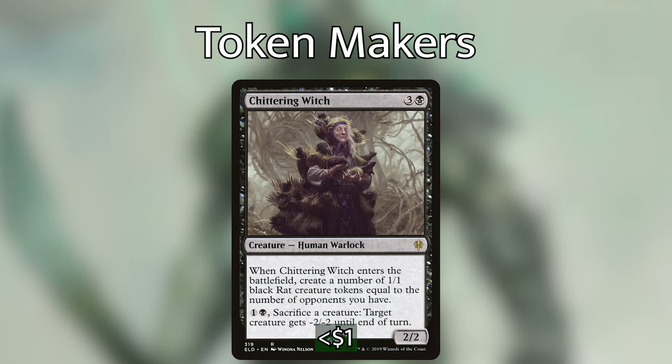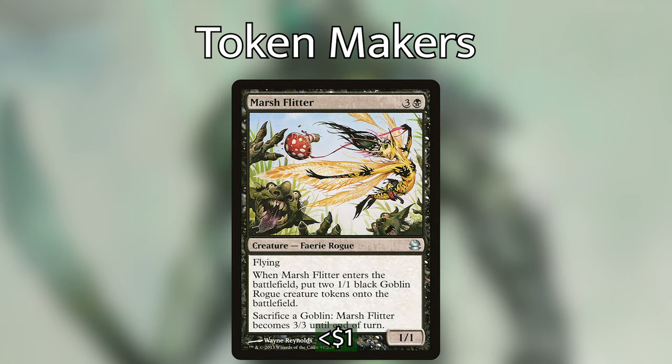Chittering Witches costs three and a black for a two/two: when it enters the battlefield, create a number of 1/1 black rat creature tokens equal to the number of opponents — so three in Commander. It can also pay one black and sacrifice a creature to give target creature minus two minus two until end of turn. Marsh Flitter costs three and a black for a one/one faerie rogue — when it comes into play, put two 1/1 black goblin rogue creature tokens into play. You can also sacrifice a goblin to make Marsh Flitter a three/three. Four mana for three bodies is a very good rate.